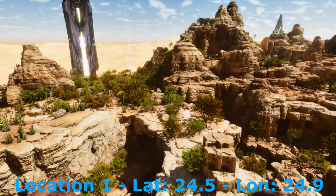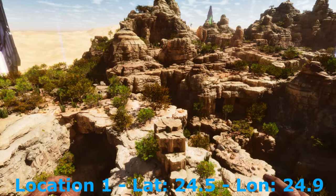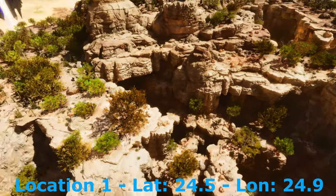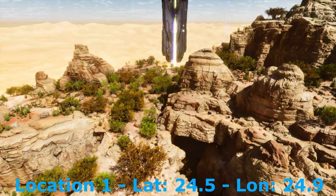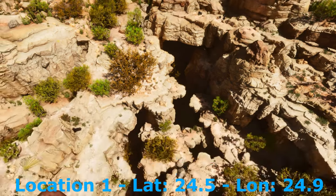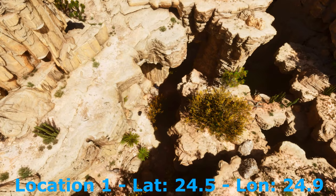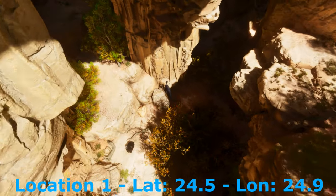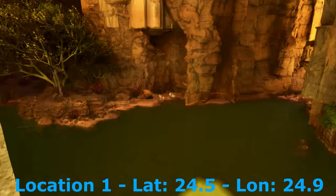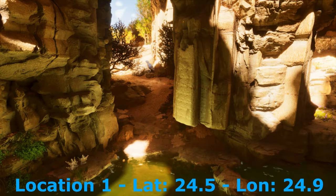This might be the most rich metal deposit on all of Scorched Earth, and it's also got tons of obsidian and crystal, and one of the best hidden PvP base locations in all of the map. We're going to start right at 25, 23.3, and look straight down. You'll notice there are all these little cracks in the earth, and if you go further down, you're going to get down to this hidden lake. Inside this hidden lake, you've got tons of obsidian and crystal and metal all around the sides.